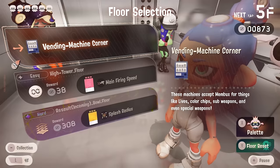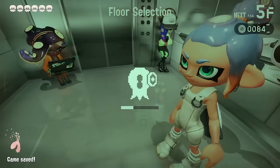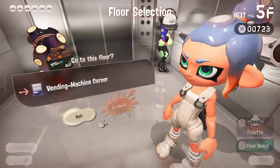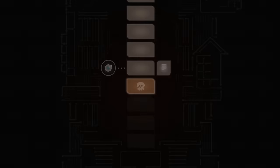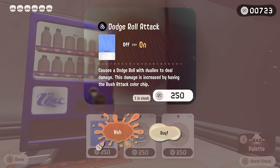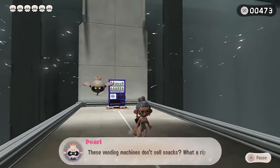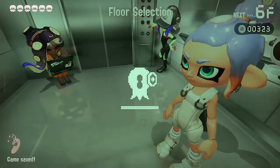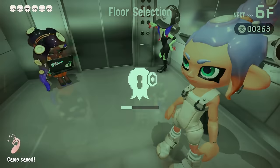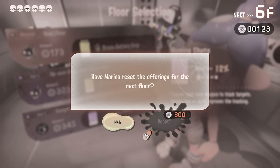We have a vending machine here. I'm a bit scared since we don't have re-rolls, but let's try a second re-roll first. Speak of the devil — dodge roll attack is exactly what we need! I'm sorry for being mean to you, vending machine — you gave me exactly what I needed. So now we can be a very powerful dodge roll dualies. The only problem is we can only dodge roll once.